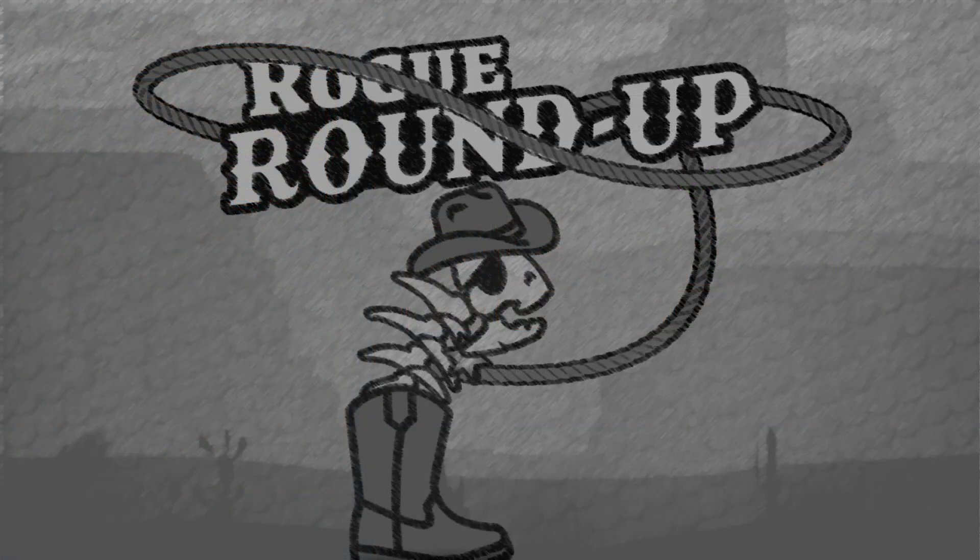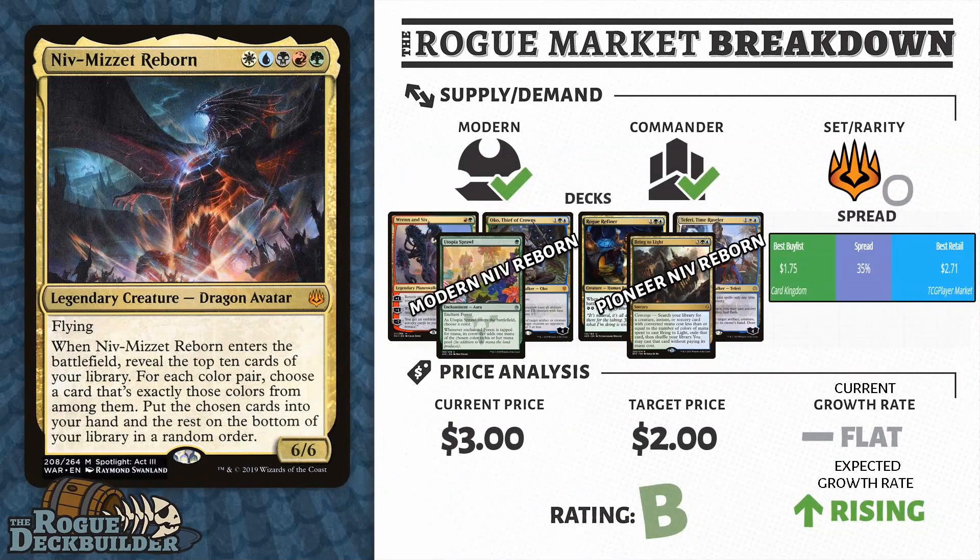Next up, we're going to take a look at Standard, but this is one of those triple dippers — you can actually think of this as Modern, Standard, or Pioneer. This is Niv-Mizzet Reborn.